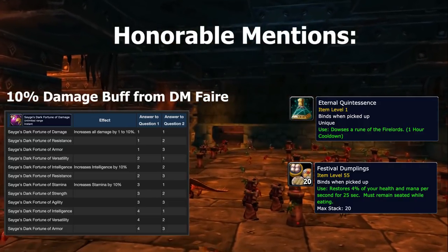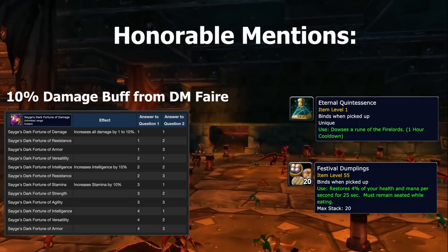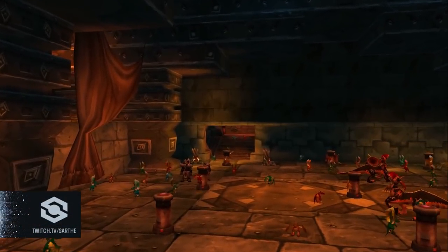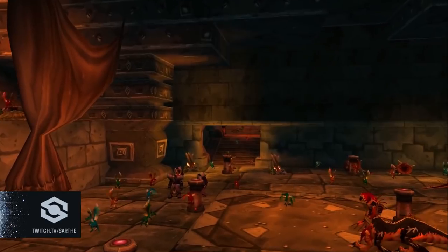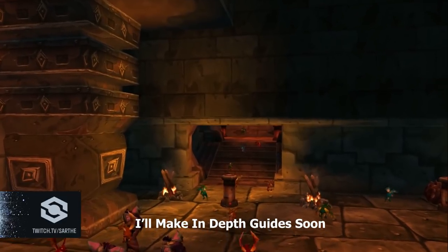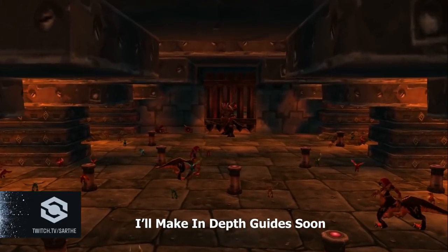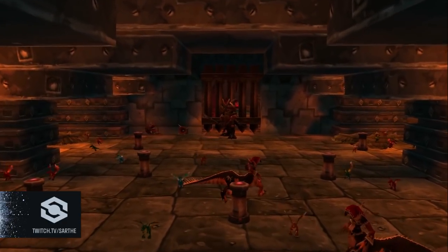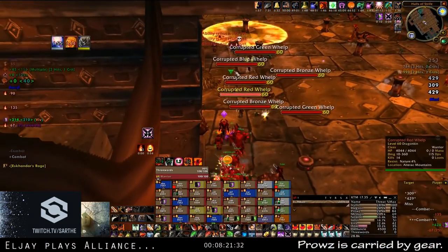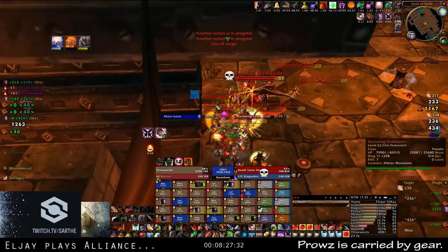Outside of that, the last thing you can do to prepare for Blackwing Lair's launch — and even semi-hardcore guilds should be doing this the week before — is learning all of the encounters. There are a crazy amount of guides out there, some better than others, so hopefully you have someone who played on private servers or in vanilla that can steer your guild toward the best guides. Things are done differently in Classic WoW than in vanilla, and BWL will probably be tuned a little easier than on private servers. As long as everybody knows their job, this raid should be pretty much a cakewalk.